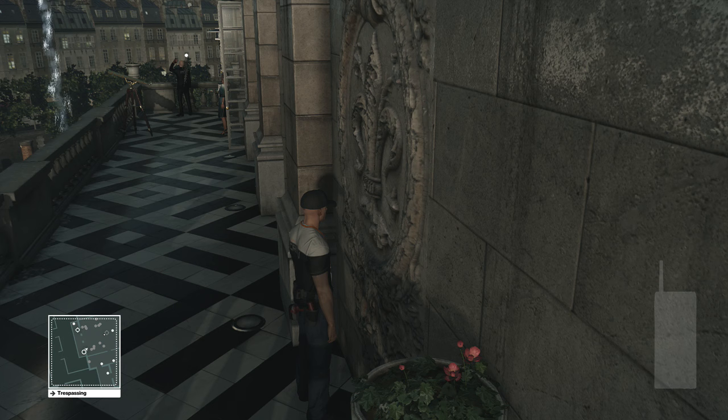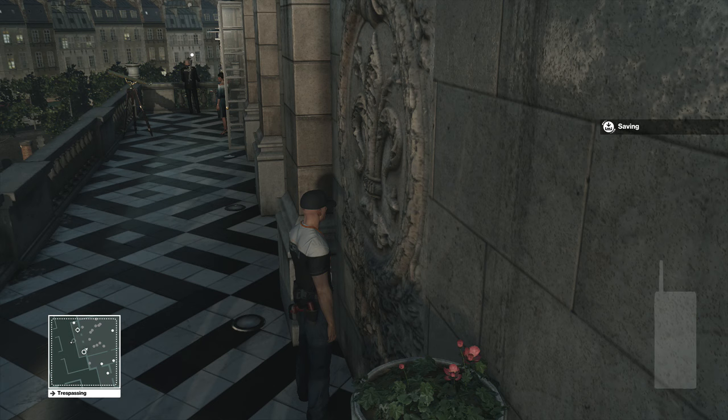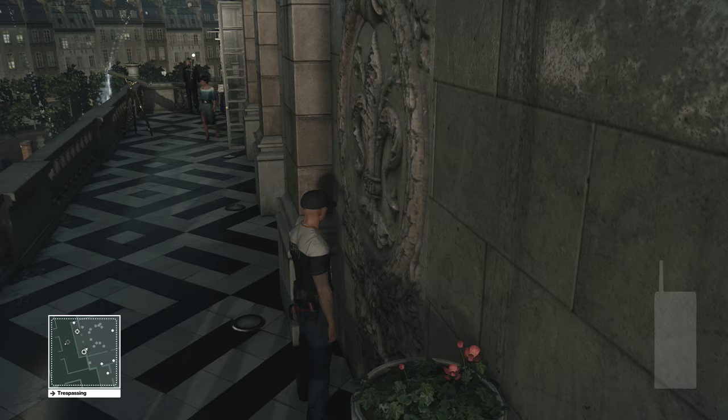Wait for the other guy to show up downstairs. You can see him on the map right now if you look carefully — he's walking outside right now. Then once he gets to his spot, the lady's gonna walk over and just kind of lean over the edge a little bit.